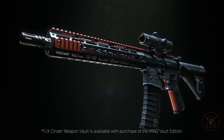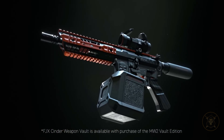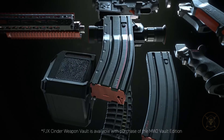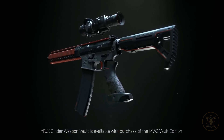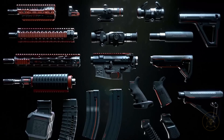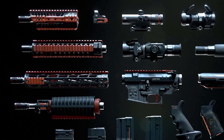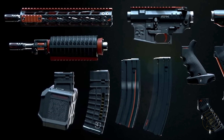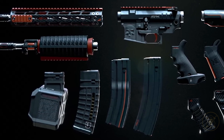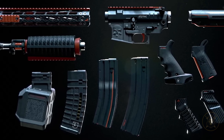I'm Joel Emsley, I'm the Studio Art Director at Infinity Ward. We are introducing a system of how to develop or modify a blueprint like we've never done before. We wanted to create a weapon system that was visually consistent through and through. What the FGX Cinder Vault allows us to do is to take a platform like the M4, which has tons of attachments, and every single one of those attachments will be themed cohesively — with that unique look, the unique red anodizing of FGX Cinder.